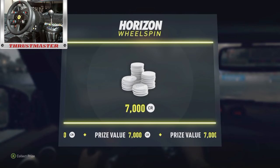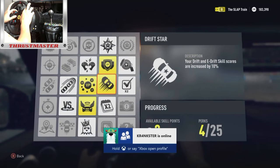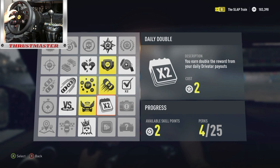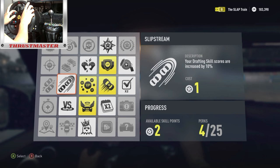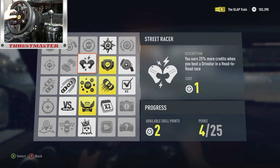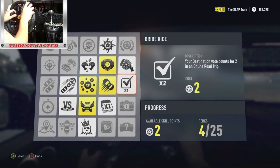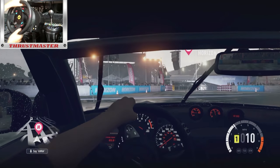We almost had the Alfa Romeo competition but we'll take the 7k. We do have three perk costs. We could double the reward from your daily drivatar, which could be a lot since I just got 16 grand. There are other options like 25% more credits when you beat a drivatar in a head-to-head race, or extra XP from bank skills in free roam. I think we're gonna go with the double drivatar reward — that's gonna be the best for right now, and then we'll save up for another one.